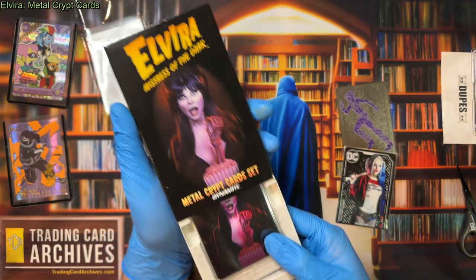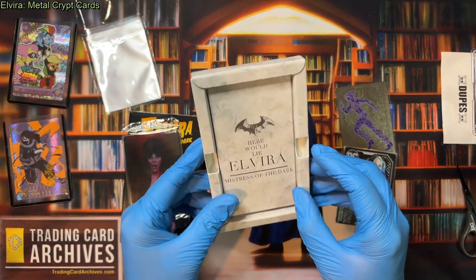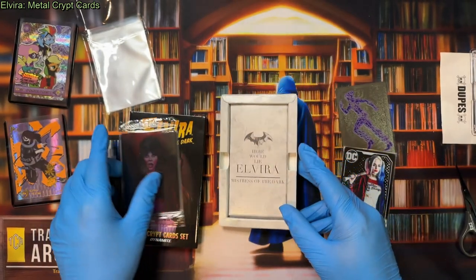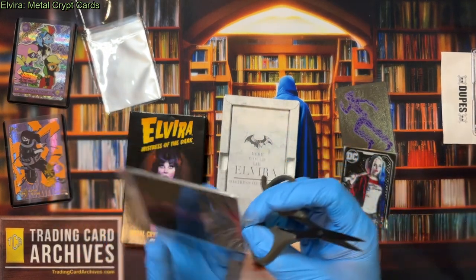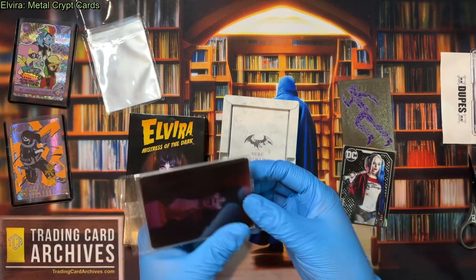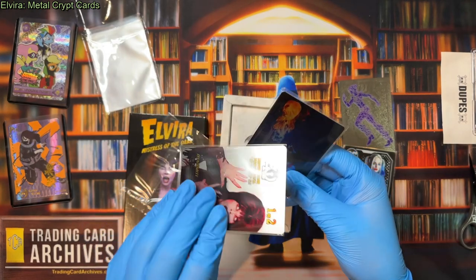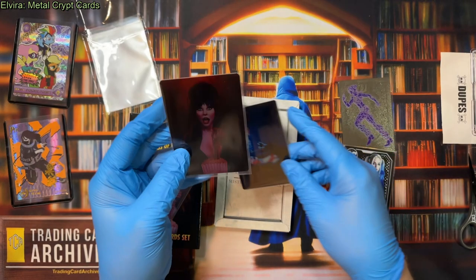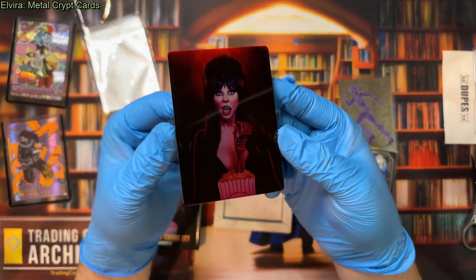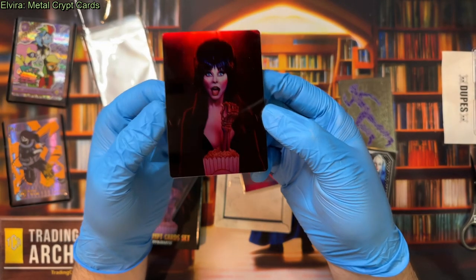So let's see what we got in here. As expected, there really should be only two cards in this whole thing. That is a cool looking box for sure. Here would lie our mistress of the dark — she can't die though, so she won't lie there. Let's take a look. There's no randomization; if you buy this box, you get these two cards. It is just two. I'm unsure what I'm looking at, but anyway. Why don't we take that out of the pouch? That's why I'm wearing gloves. We'll get it properly sleeved. There you go — some beautiful red foil on there. It's hard to get the light to catch everything, but in person it looks great.